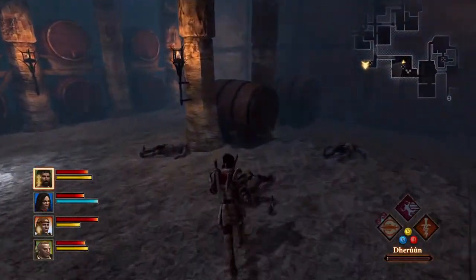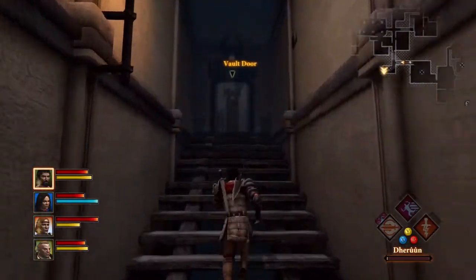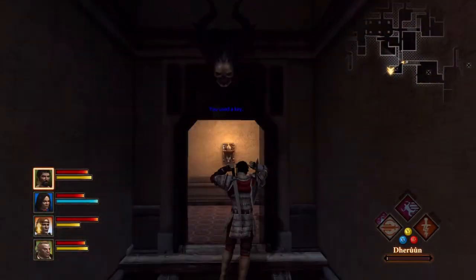Dragon Age 2, a friend in need achievement guide. This one's pretty simple — you just need to get an upgrade item for any companion armor.